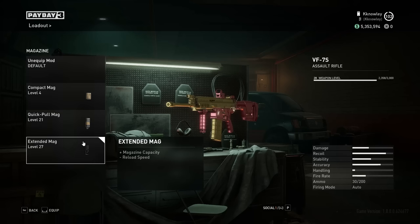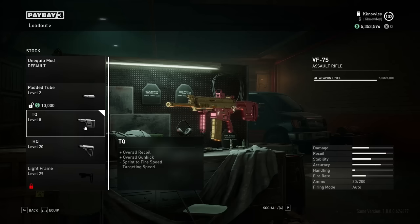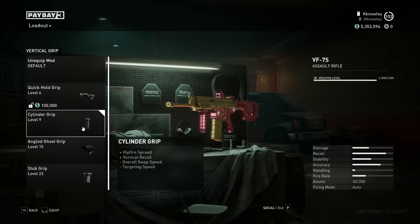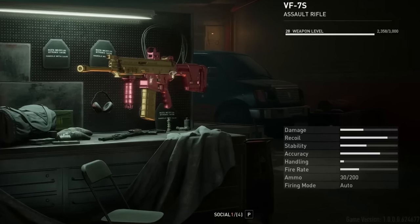The Extended Mag, bringing us up to 30 rounds instead of 20. The TQ stock for even more weapon control without needing to ADS. And the Cylinder Grip, which trades useful stats like hipfire spread for less useful ones like targeting speed. In all, that leaves us with a weapon that excels in all categories bar handling and fire rate, both of which are hugely unimportant for this build as we don't plan to ADS, switch it out, or go fully auto very often.